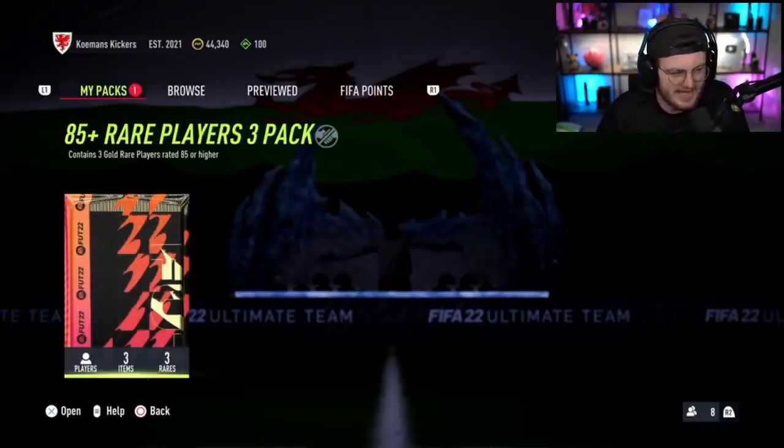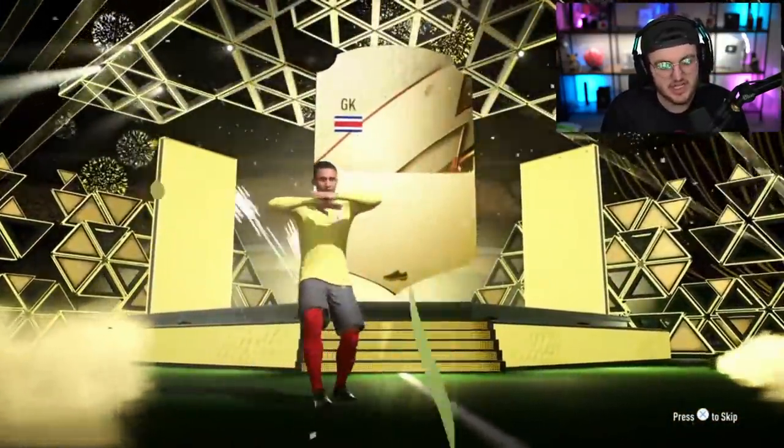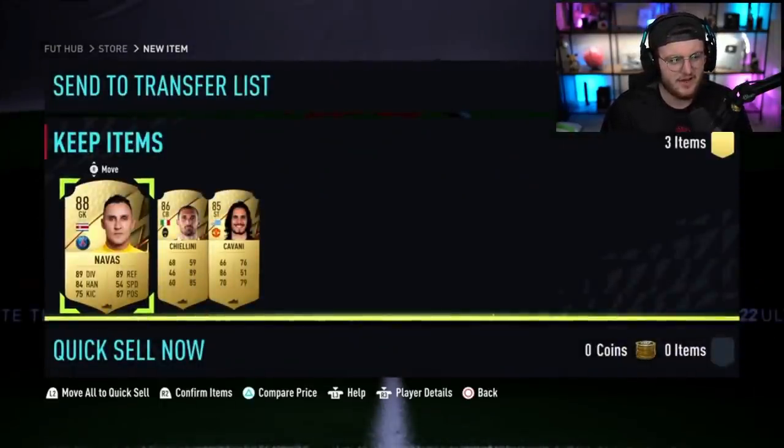Can we get our first headliner right here? Please, give us a headliner. No — who is that? Is that Keylor Navas? It's pretty cheeky — it is a cheeky little Keylor Navas, to be fair. No headliner still, which is kind of annoying. Anything hiding behind there? 86 Chiellini, 85 Cavani. Imagine my shock at 86 and 85 — the ratings seem pretty repetitive, basically. Not a terrible pack though.